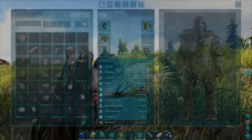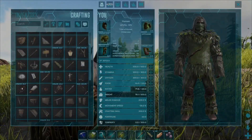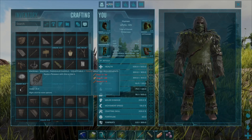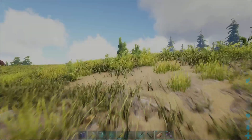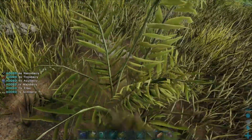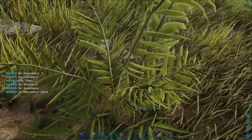The resources we need for the parasaur saddle are as follows: you're going to need 50 pieces of fibre, 80 pieces of hide, and 15 pieces of wood. For the fibre, with empty hands come up to any kind of bush and hold down the E key to start harvesting fibre. Do this until you've got enough to craft the saddle.